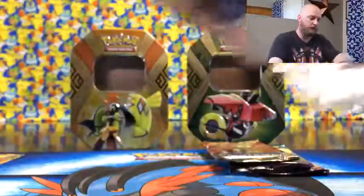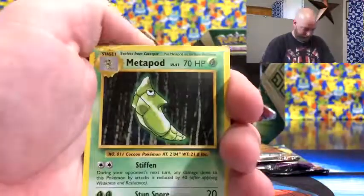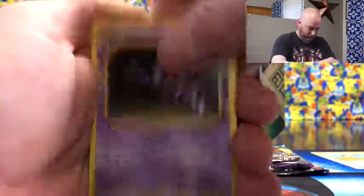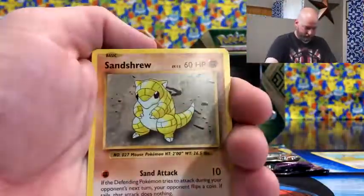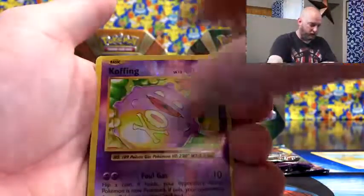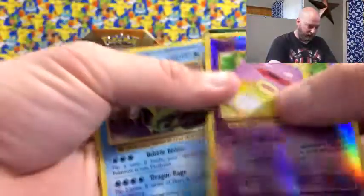Not much from that ten so we'll move on to the next one — do them in the same order. Get rid of this Evolutions. Oh wait — there's a secret rare Duoduo! Electabuzz, Voltorb, Sandshrew, Onix, Magikarp, reverse Koffing — and then a hollow Geardos. Wow, that card feels really thick.